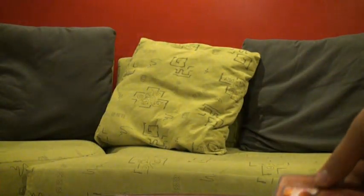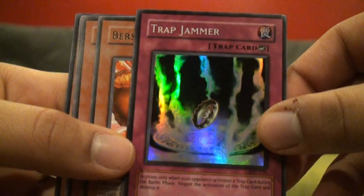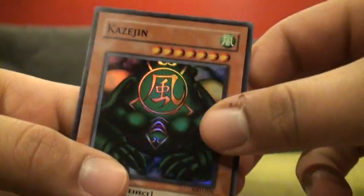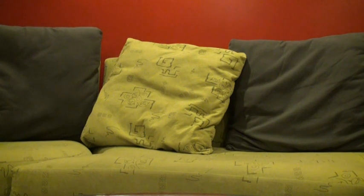So, to recap the notable pulls: Trap Jammer, Berserk Gorilla, Morphing Jar, Mask of Darkness, and Kozigen. Pretty bad pulls compared to what I got the other two times.